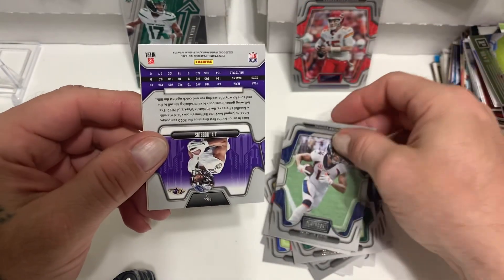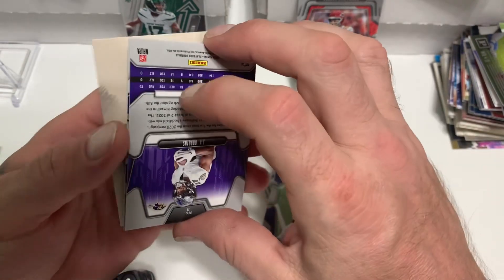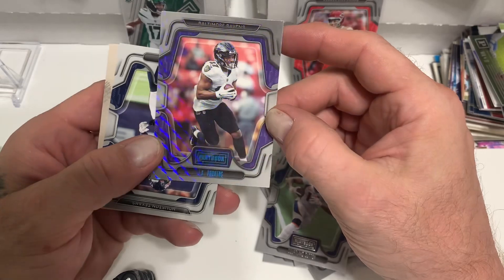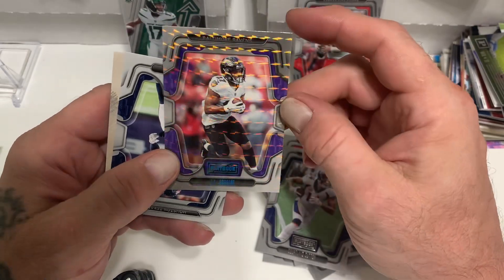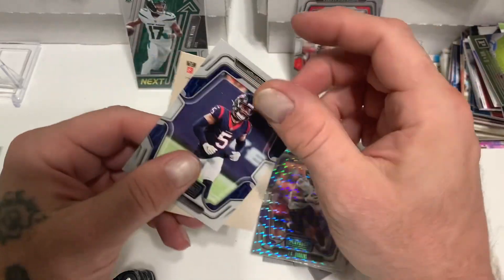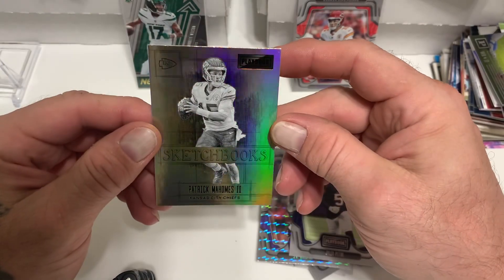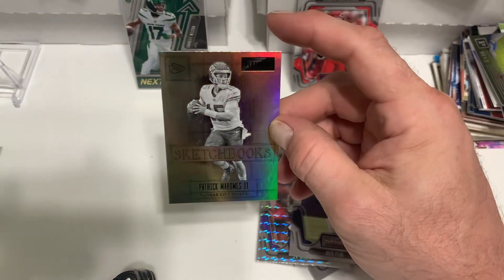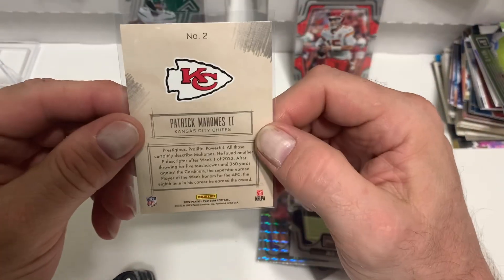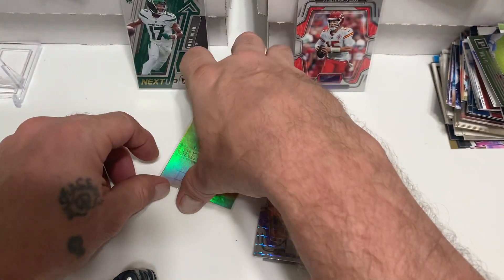Courtland Sutton, we got a backwards card of JK Dobbins - wait a minute, oh there we go. JK Dobbins on the lame parallels they do. Wish that would be better. Jalen Petrie, and a Patrick Mahomes Sketchbooks - very nice. I don't know if that's a case hit or something, but that is a really cool card.